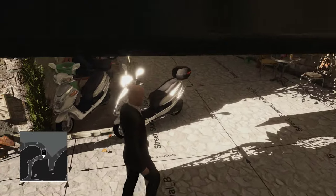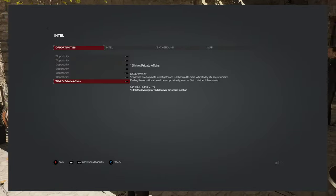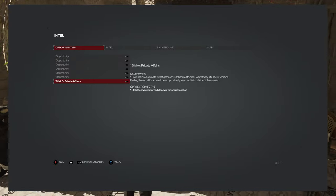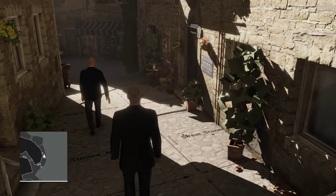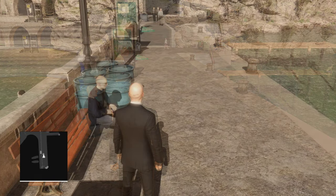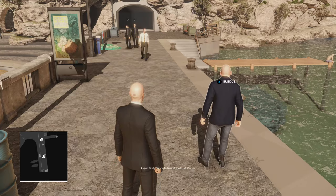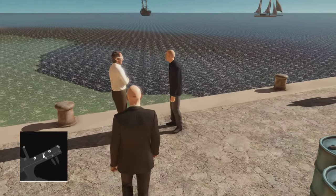Once you get close to the investigator, information regarding the opportunity will appear on screen. The description says: 'Silvio has hired a private investigator and is scheduled to meet him today at a secret location. Finding the secret location will be an opportunity to access Silvio outside of the mansion.' The objective is to stalk the investigator and discover the secret location. After following him around, he'll eventually reach the docks like he does in the final game, at which point Silvio will make his way to meet him. After this, the opportunity breaks and the two just stand in front of each other until you alert them or restart the level.